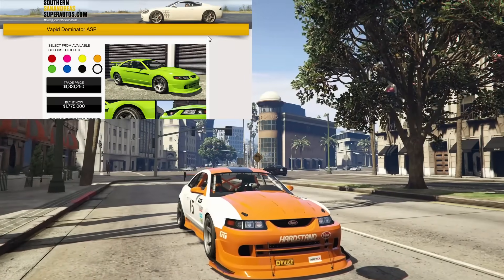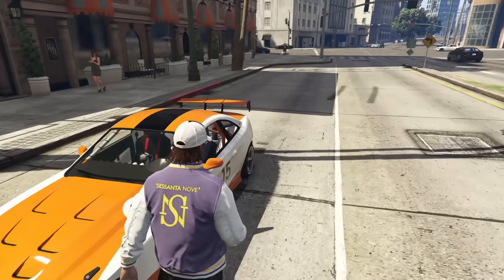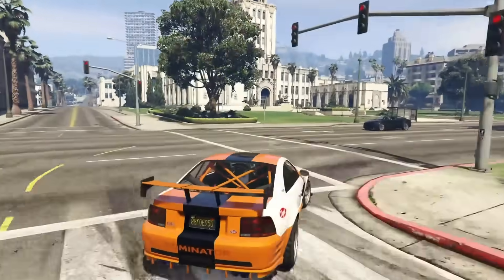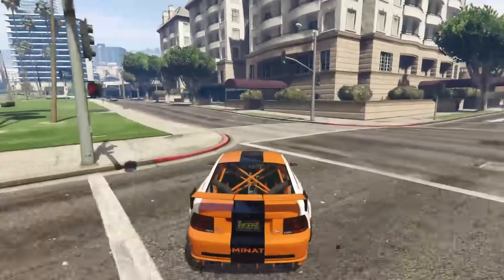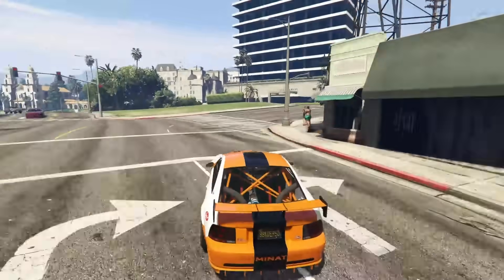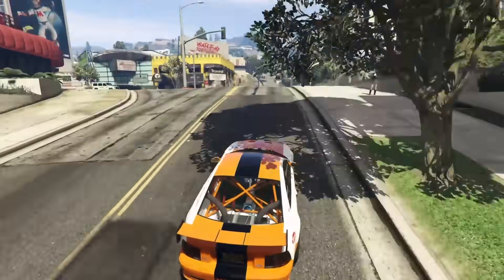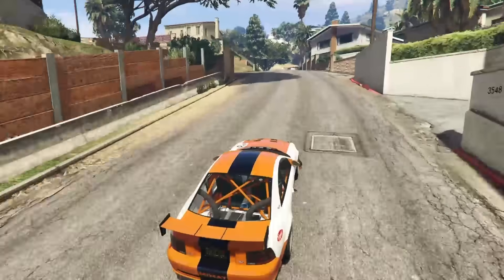At number nine we have the Vapid Dominator ASP in the muscle category. The ASP is a very, very good handling muscle car — definitely one of the best. I would put it in my top three best handling muscle cars, maybe even top two. The ASP also doubles as a tuners DLC vehicle, so it can be used in the tuners subcategory of races as well as muscle category races. It's about the exact same price as the Emperor Vector, coming in at $1.3 million up to just under $1.8 million. For a muscle car, it handles absolutely phenomenally.